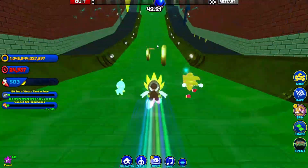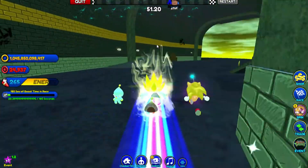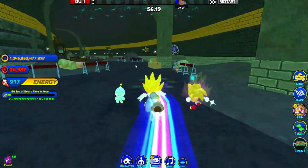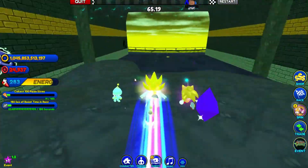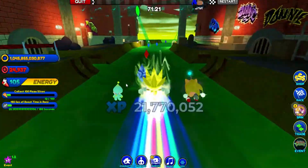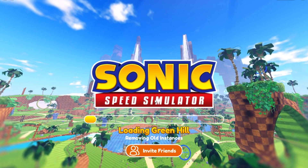How long is this? Oh wait, we're also collecting pizza, I just realized that. Whoa, that's a jump pad! Okay, that was a checkpoint. Let's try to at least collect as much pizza as we can. There we go, that's the ending - and it looks like it's also on Green Hill which is nice.